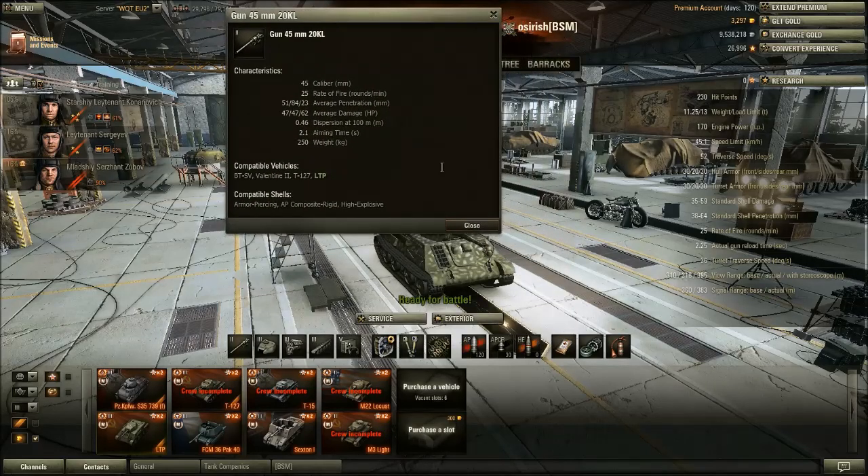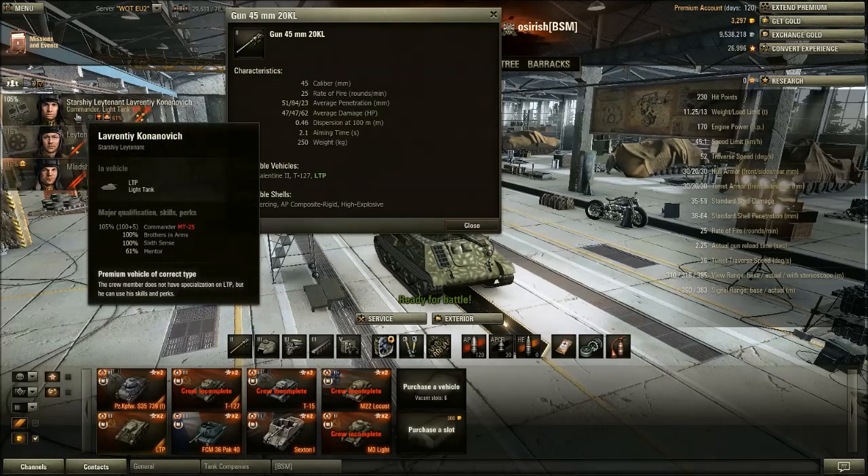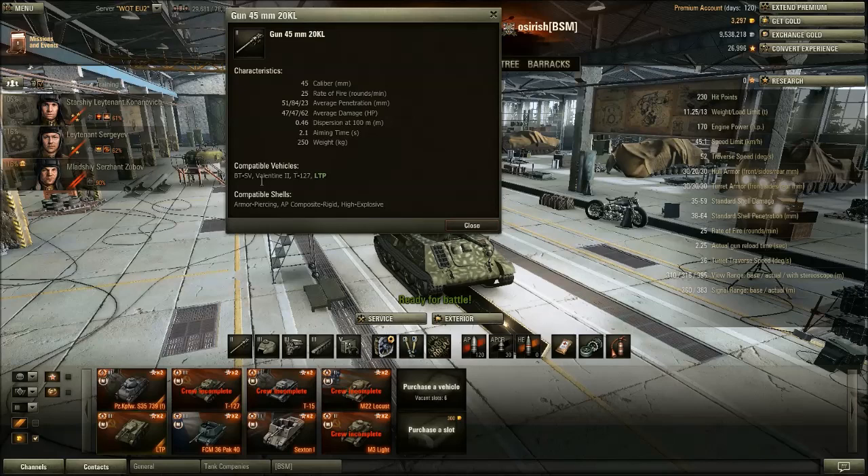Now let's talk about the gun. It's a Tier 2 45mm — the same gun on the BTS-V, the Valentine II, and the T-127. But as covered in the T-127 review, one of the problems the LTP has is that the T-127 has a dedicated gunner and the LTP doesn't. The Commander also doubles as the gunner and also as the radio operator — three duties for one crew member. Even though it's the same gun, it doesn't work as well. The gun is actually a bit of a letdown: it has a slower rate of fire, slightly less accuracy, and its aim time is worse at 2.1 seconds — significantly worse than the other tanks.